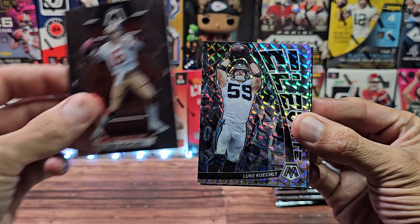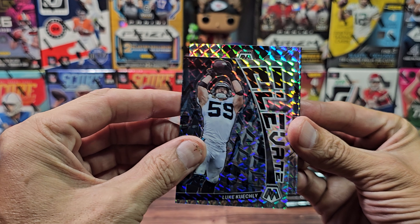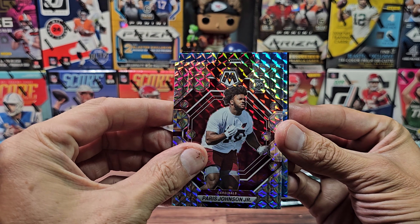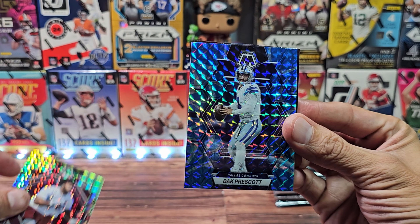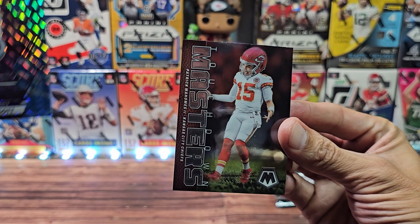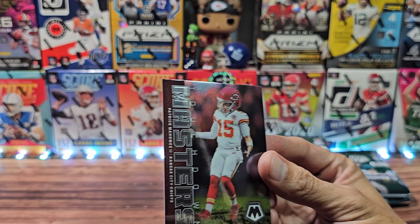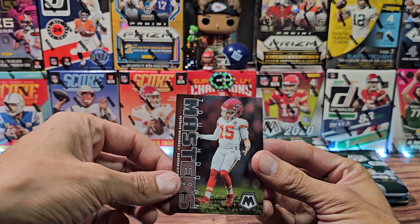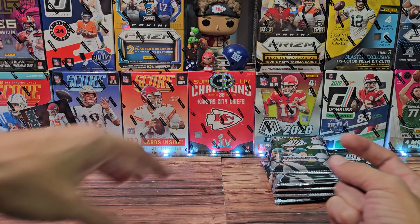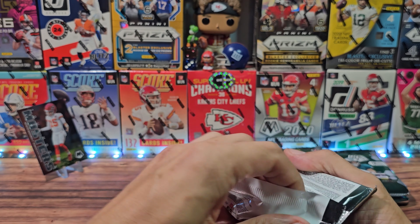Joe Montana, Luke Keekly with an elevate Mosaic parallel, Parrish Johnson Jr. with a Mosaic parallel rookie, a blue reactive Dak Prescott - decent color match for a Cowboy - and finally a Touchdown Masters Patrick Mahomes. We pulled the Kelsey last time, now we got the Patrick Mahomes to get the train going. I think we'll do three packs of the retail then let the first pack of hobby jump in.